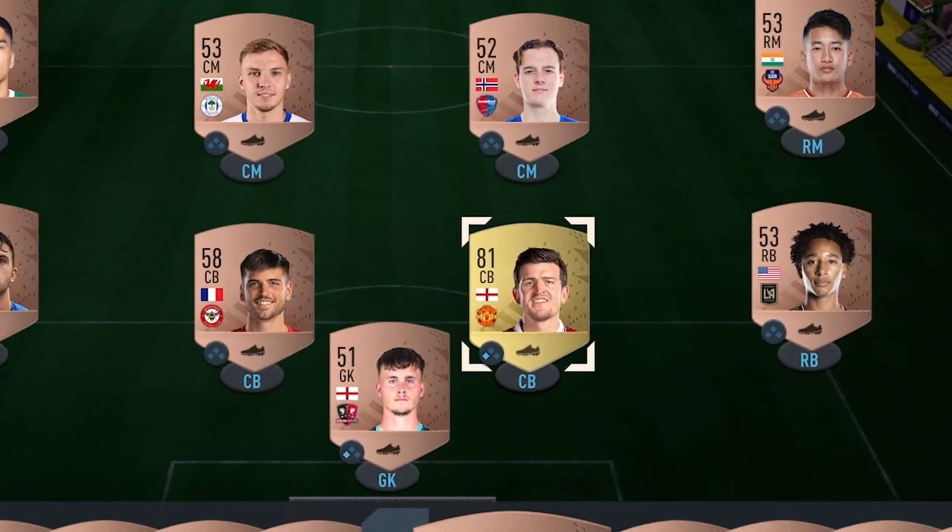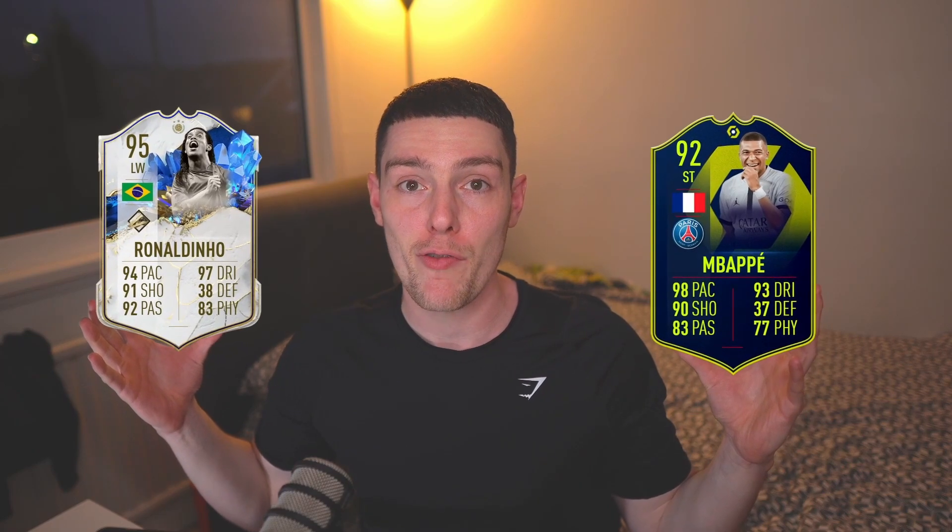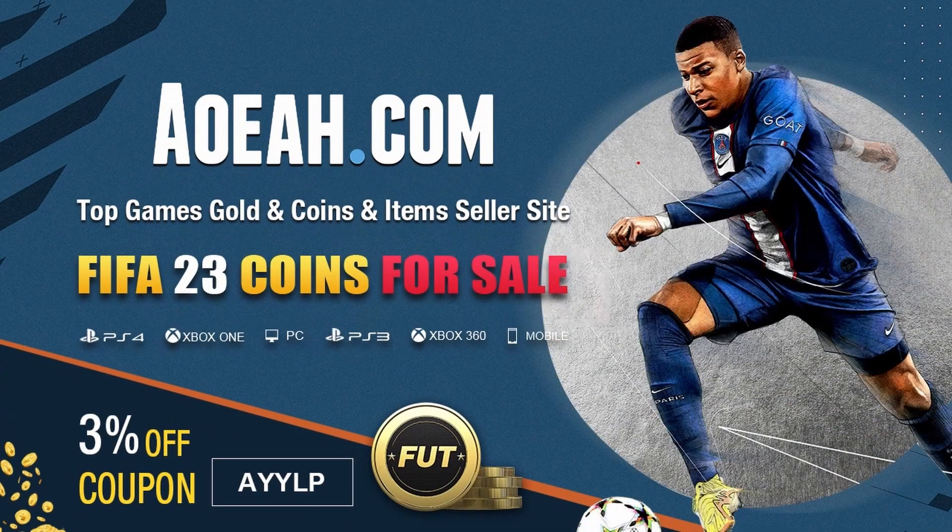Does your team look like this? Do you struggle to complete those game-changing SBCs and play with the best players in FIFA 23? If so, get over to AOR and secure yourself some cheap and reliable foot coins, and use code ALP at checkout for an extra 3% off.